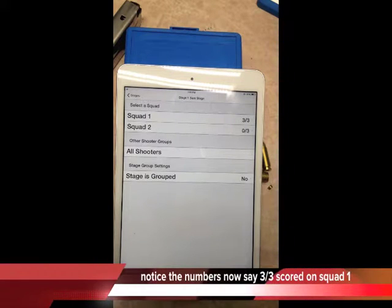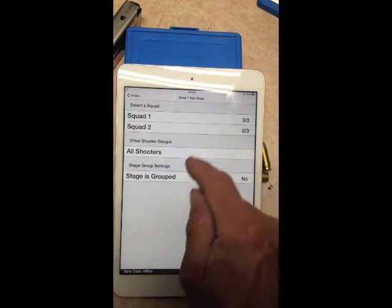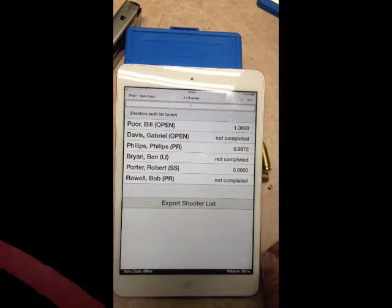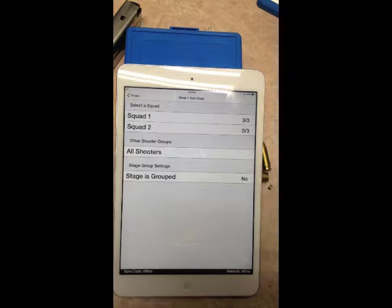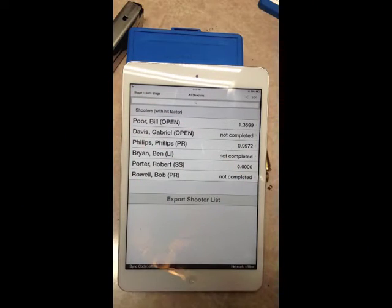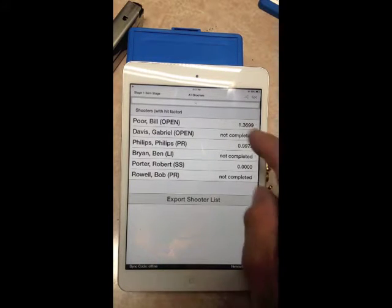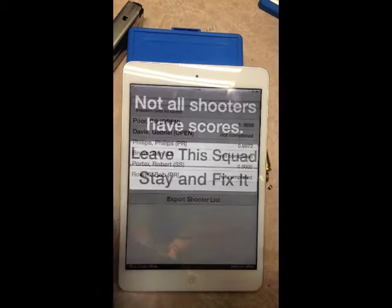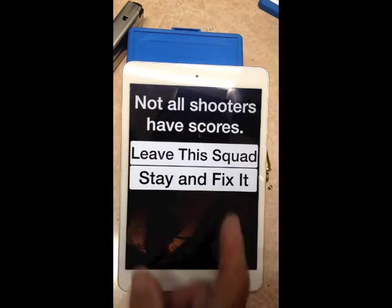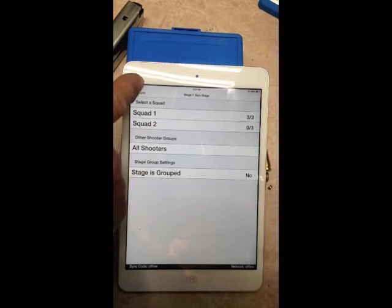That's basically how you score each stage. Find your squad and stay on that squad. You can also find all the shooters in a match that way. You'll often see a message: 'Not all shooters have been scored — leave the squad or stay and fix it.' Hit yes — it won't lose any information. Once someone's been scored, the app won't let you add a new shooter from the scoring export list; you have to go back to the walk-on part of the match.